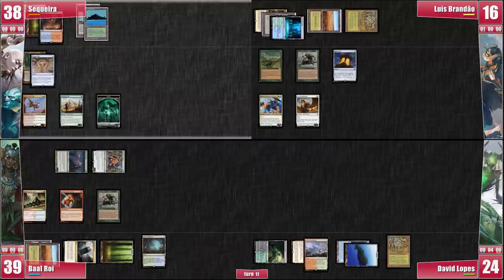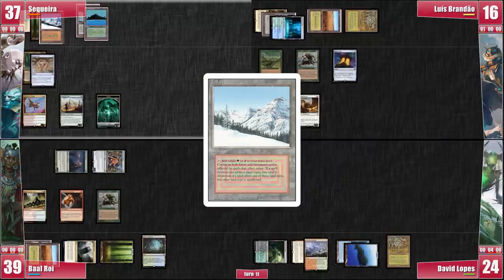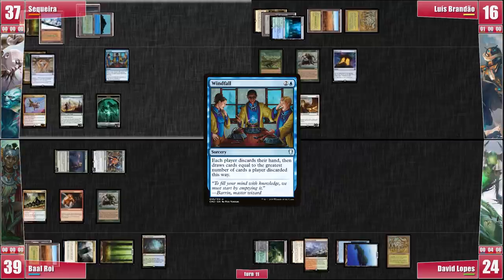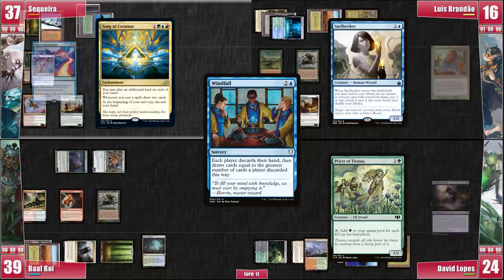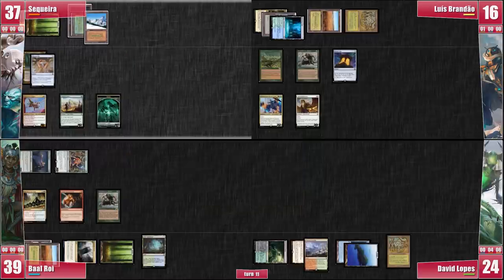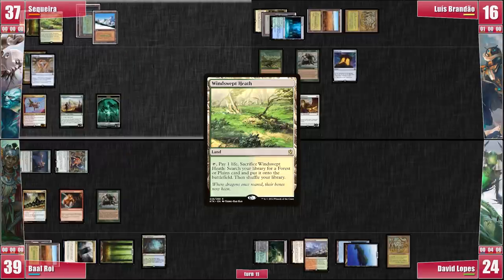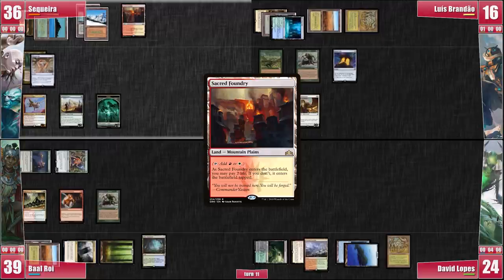I tell everyone that I promised I would make this interesting, and I did. On my turn, I untap, crack my Scalding Tarn, and am lucky enough to find a Taiga in the top 4. I decide to cast Windfall — Luis has been sculpting his hand the entire time and I think it's better for all of us if he doesn't get to keep his current hand. For my land drop I play a Windswept Heath, look at the top 4, and once again am lucky enough to find a land. This time I get a Sacred Foundry. I didn't find anything that deals with the current threats on board, so I just play a Thrasios.